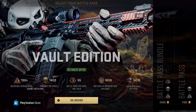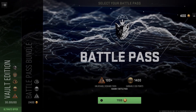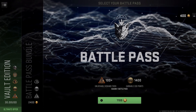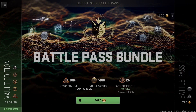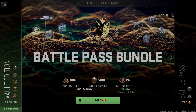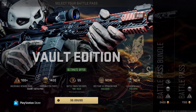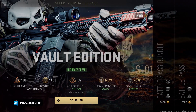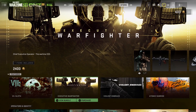First things first — the battle pass. There are three different bundles. The cheapest one is ten dollars — it gives you entrance into the battle pass with no tier skips, but you get 100 plus unlockable reward tiers and up to 1400 COD Points. The battle pass bundle is 2400 COD Points and includes 25 tier skips. Then there's the vault edition for thirty dollars, which gives you 55 tier skips, the Red Team 141 Operator Pack, and the FJX Weapon Vault, plus the 100 plus reward tiers and up to 1400 COD Points.